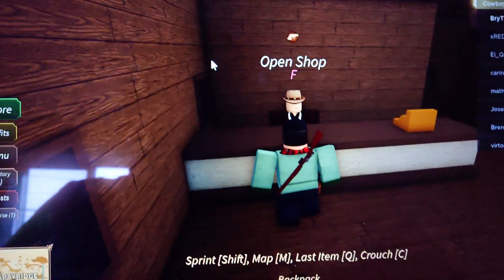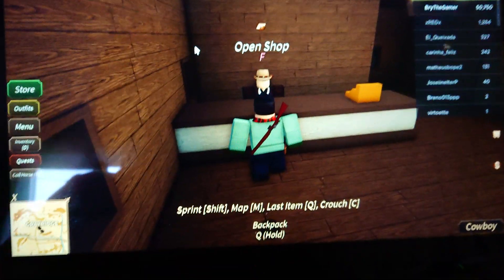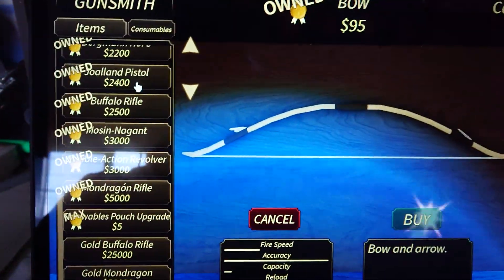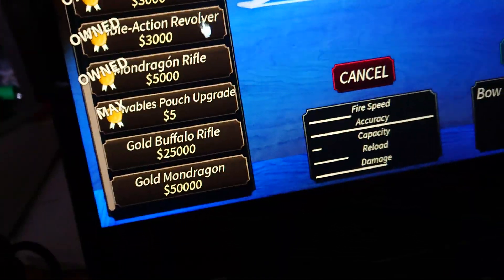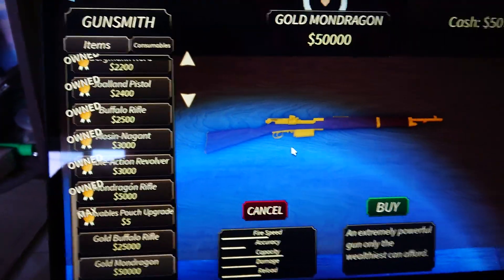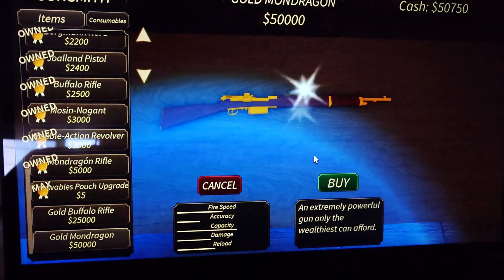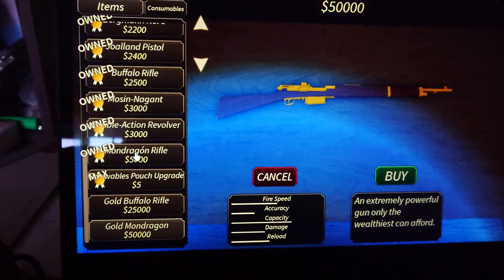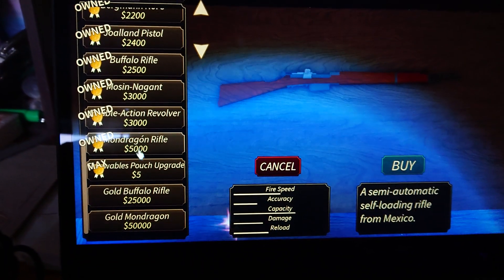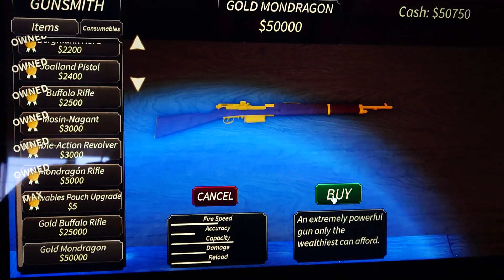I have 50,000 and we'll buy it at Grayridge. So you scroll all the way to the bottom and there it is — the Gold Mondragon. Extremely powerful gun, only the wealthiest can afford. I have the normal one but look, there's a stats difference, and since I really like this gun I'm gonna happily buy it.